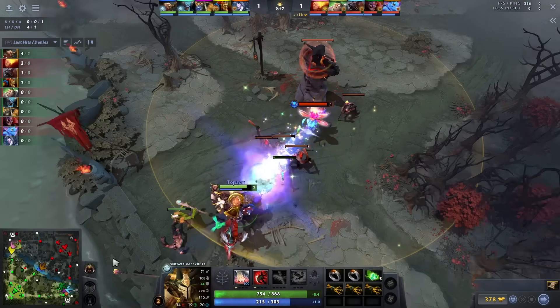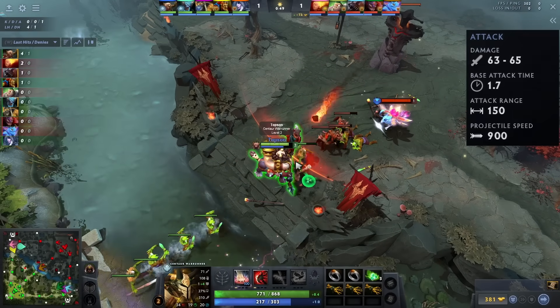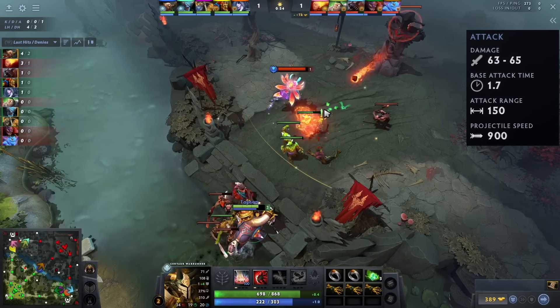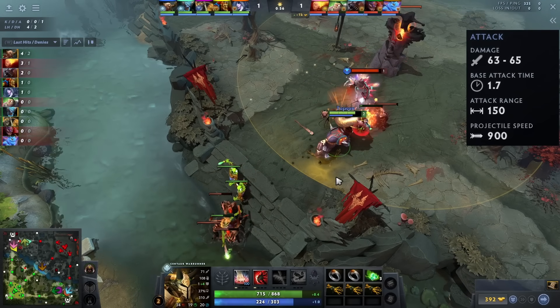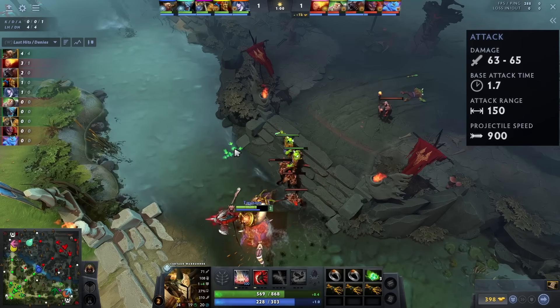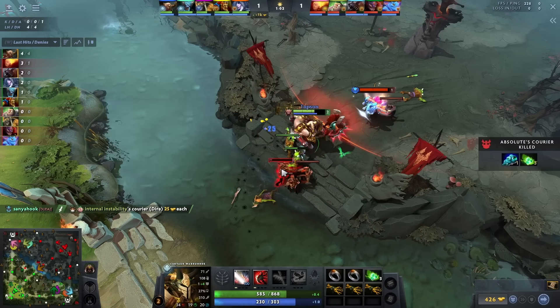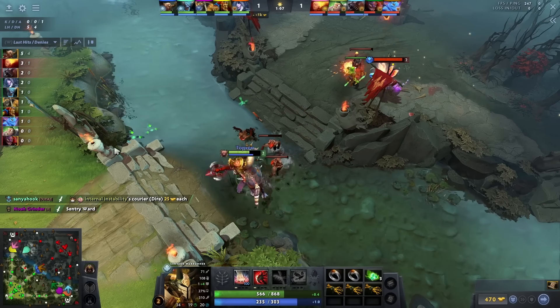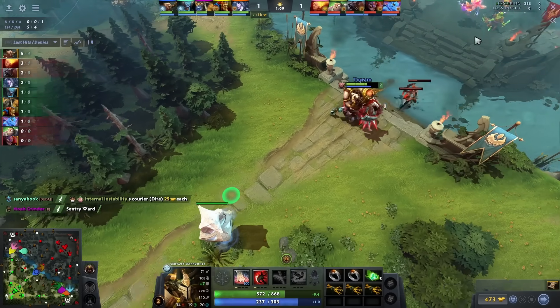Centaur is viable as a mid laner for several reasons. He has high base damage and, coupled with his great attack animation, he can deny creeps easily, which is significantly impactful in the mid lane. Thanks to his spells, he's very tanky and can pretty much out-harass anything. With Stampede, he can gank other lanes and also provide support globally to his teammates. The hero also has high-damage spells that can be used to push in waves easily.